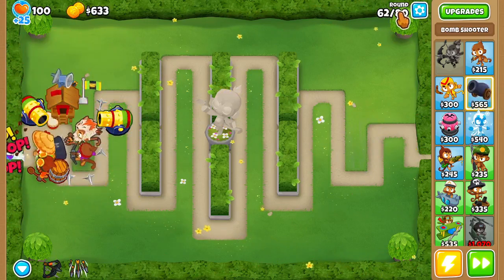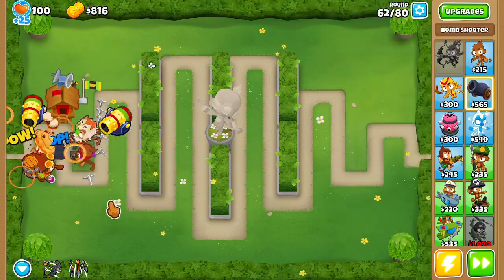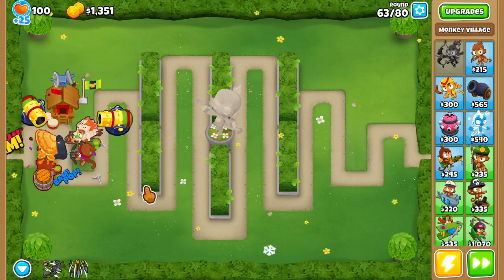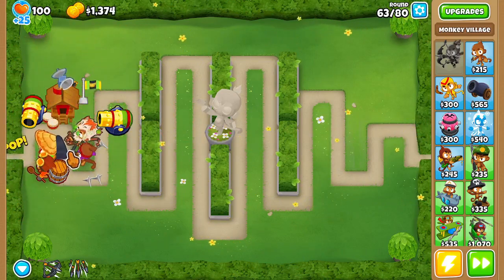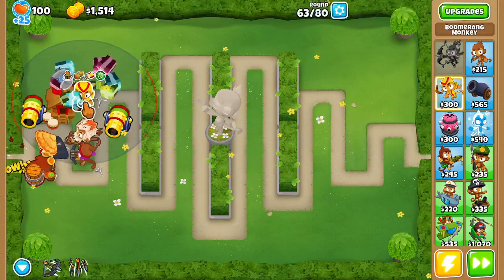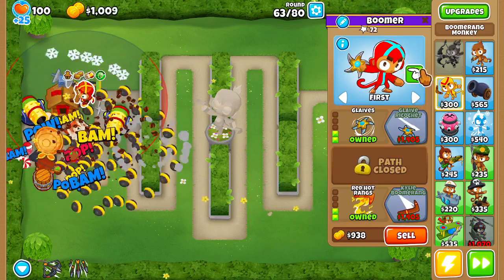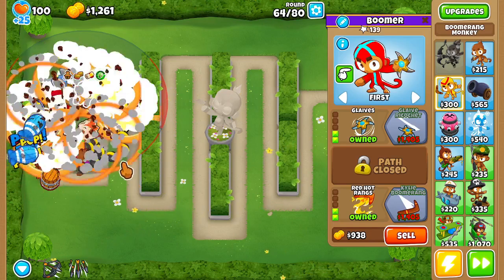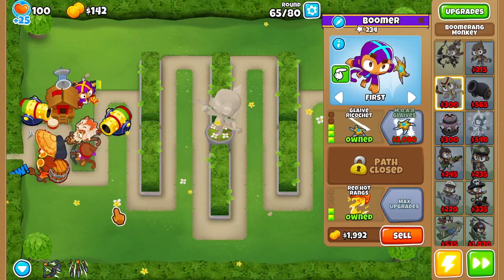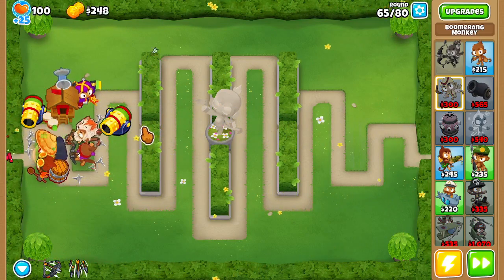I'll slow down round 63 just in case I need to use Quincy's second ability or his first ability. Round 62, and then once round 63 starts we'll see if this can handle it — I'm pretty sure it can because it has in the past. And yes, it is handling it easily. Absolutely easily. So let's go for our nice little glaive ricochets. There we go, glaive ricochet. I'm going to speed up these next few rounds and I'll see you guys back again at round 80.